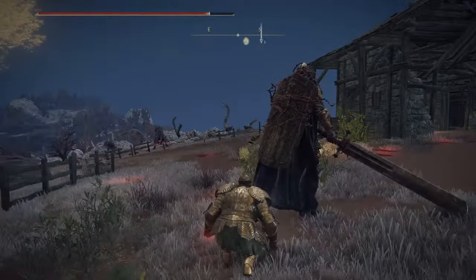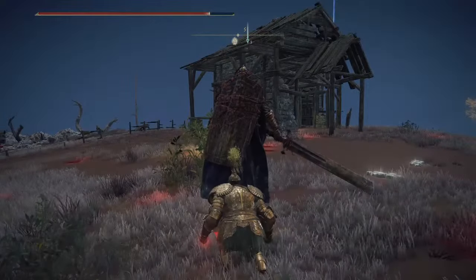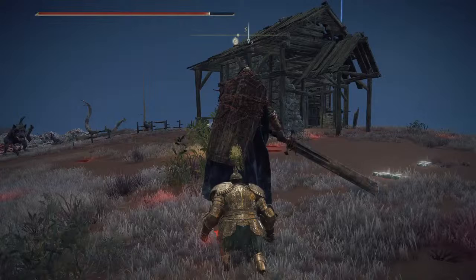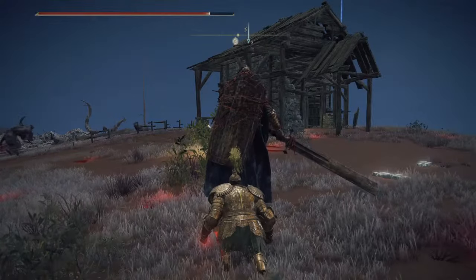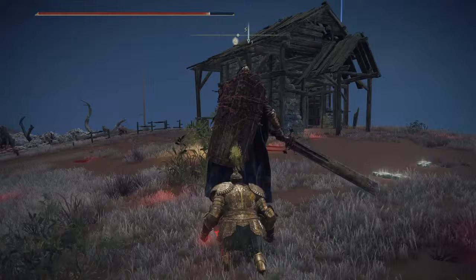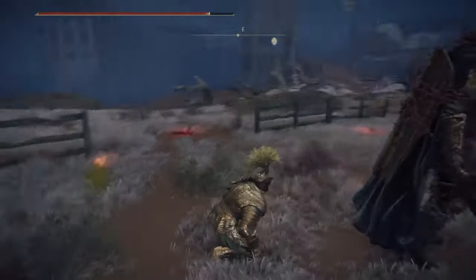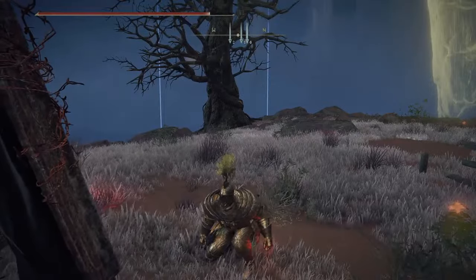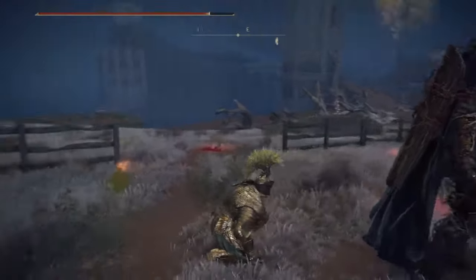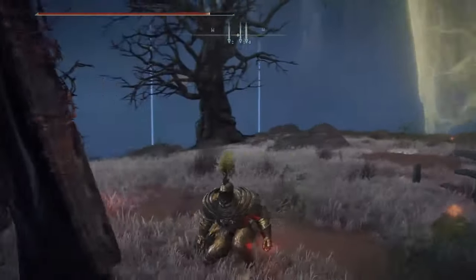Facing him is almost certain death unless you are pretty good at what you do. As soon as he spawns in, you're gonna hop on your horse and ride away until his health bar disappears from the bottom of your screen. Once that happens, right here behind me is a tree.